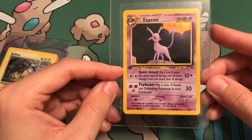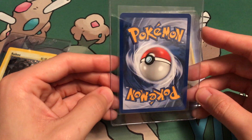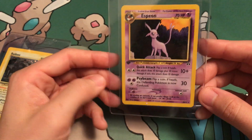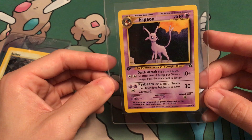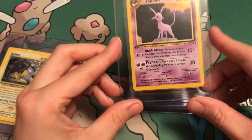Next up, pulled this card myself — Espeon. It is non-holo, but it is 1st Edition, and it is beautiful. We're going to give it a shot. PSA 10 would be great. If it comes back at 9, I will be a little disappointed. I mean, PSA 10 would just be phenomenal. Like I said, love Espeon, love Umbreon.